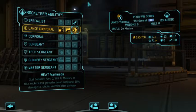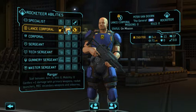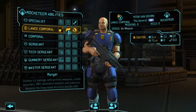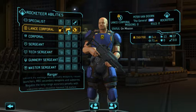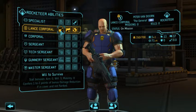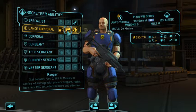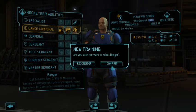We don't have one yet. We've got the choice of heat warheads — that gives rockets and grenades extra damage to robotic enemies — or Ranger, which is plus one damage with primary weapons, rocket launchers and secondary weapons. With his gun and rocket he would get extra damage and extra damage reduction, that's pretty good too. I think we want Ranger because extra damage across the board unconditionally is probably better than extra damage with rockets against robots. Robots are a real worry but I think we'll take Ranger.